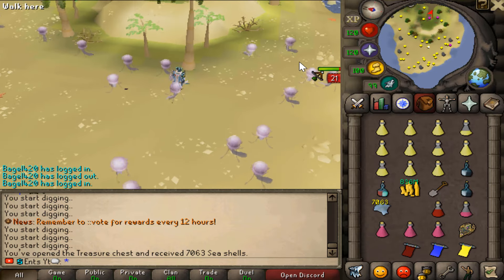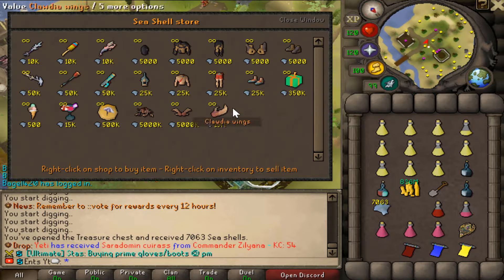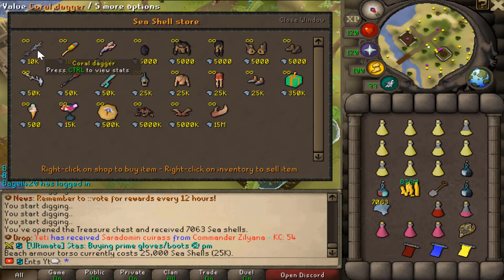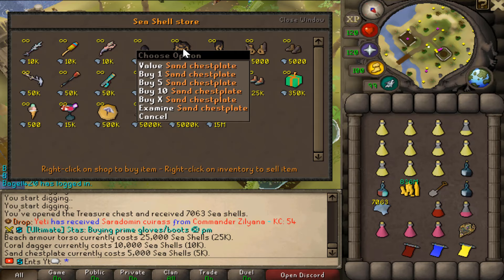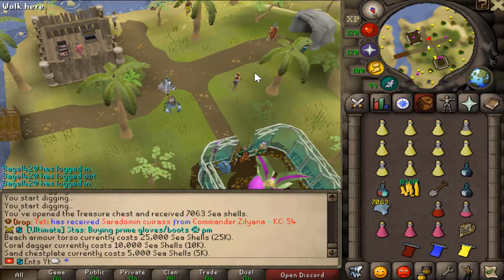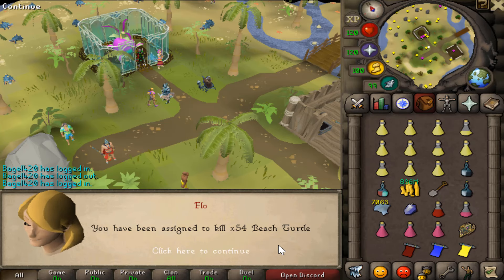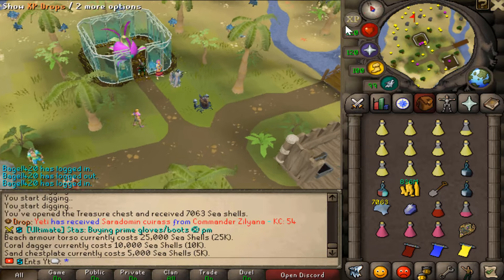We got 7,000 seashells! Let me check out the store. We can almost buy the beach armor, coral dagger, ice lolly band, or one of the sand armor pieces. Let's check which slayer task we get — we've been assigned to kill 54 beach turtles. They're right over there. Let's get some beach turtles.